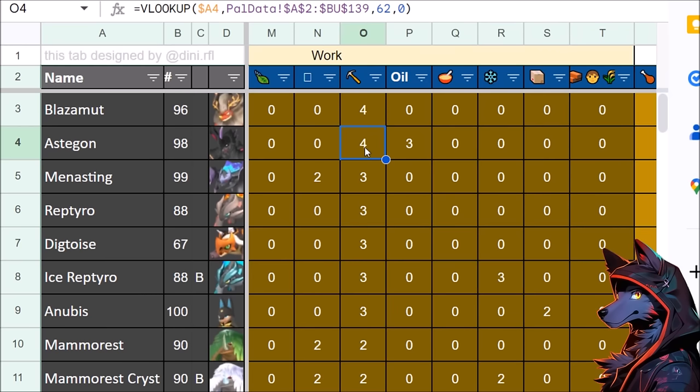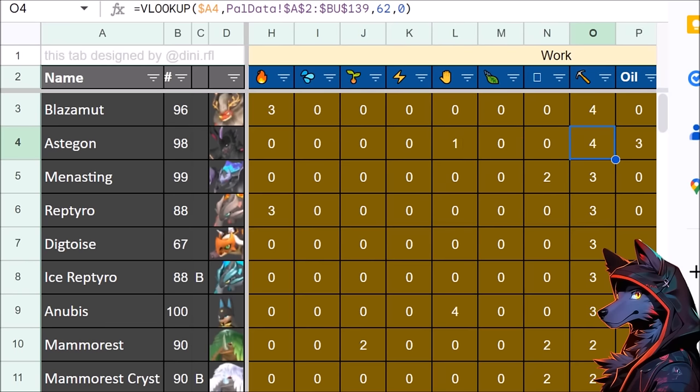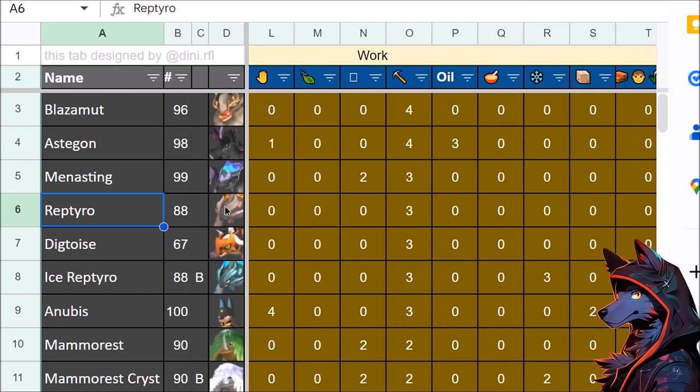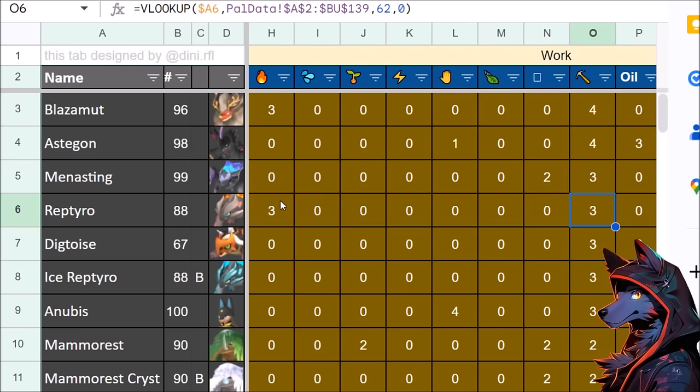There could be an argument for a pal dedicated entirely to mining so you don't need any other pal with a mining stat — as long as Astagon is just getting you infinite rocks forever. Ministing doesn't bring anything to the base so it's mostly a combat pal. Digtoys has 3 mining, good for coal mining and early desert accessibility. Tyro is a little later but also brings 3 fire making.